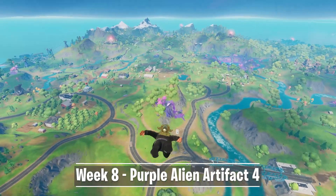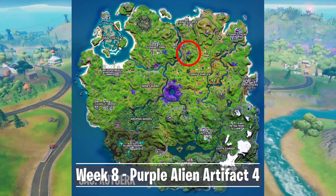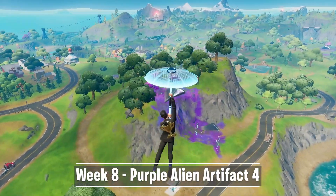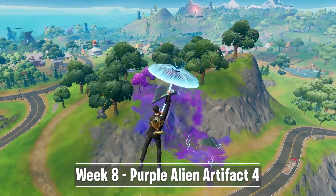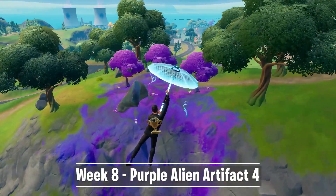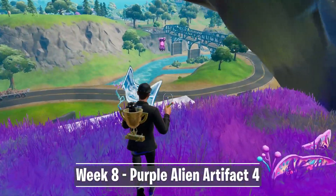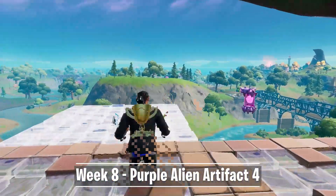Artifact number 4 can be found at another purple area. This time it's located between Corny Complex and Pleasant Park. It's on the hill with the Scenic Spot landmark and close to the Blue Steel Bridge. This artifact is floating under a very big rock inside this purple alien zone. So you have to bring some materials with you or destroy some trees first. Once you get there, build some floors so you can collect the item.